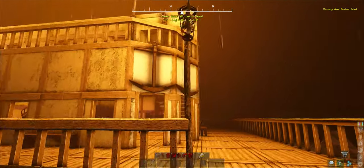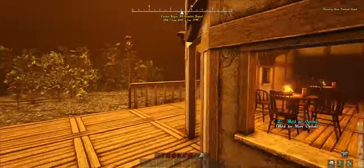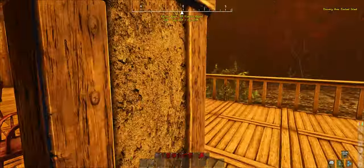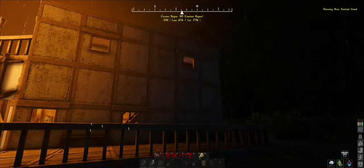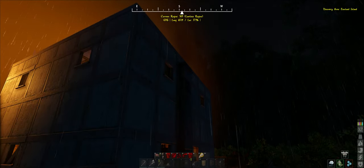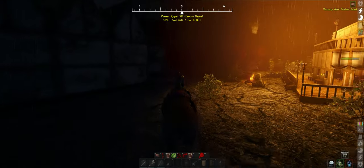I wanted to originally do a sloped roof on top of this thing but I just couldn't do it because of using these little corner pieces. Actually — am I making a liar out of myself? Maybe I could have done it, because the top part there is actually just flat square. So I may have actually gotten away with doing that. Go figure. Need to kill that snake.